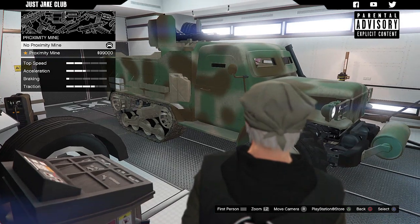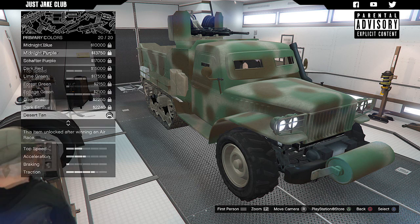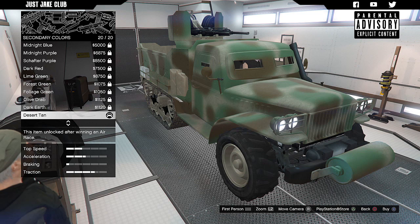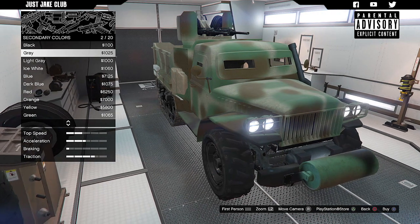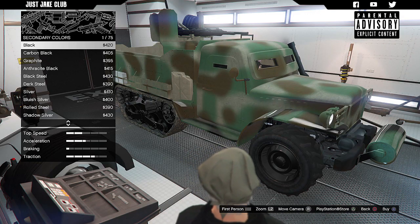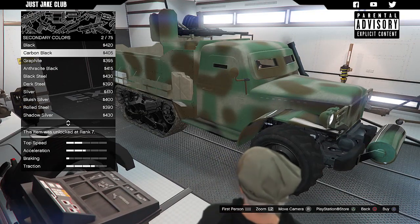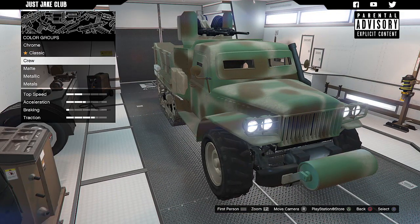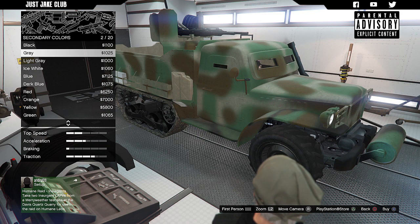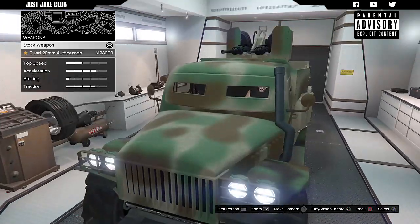Next we've got the proxy mines — we do want to grab those. Then we go on to the respray. The matte color will be desert tan for the primary. For the secondary color, not really sure what this is going to change, but it changes the wheels and the fender as well. I can't have a shiny fender with a matte body, so we're going to stay with matte grey. Next we've got the turbo — obviously we'll grab the turbo tuning.